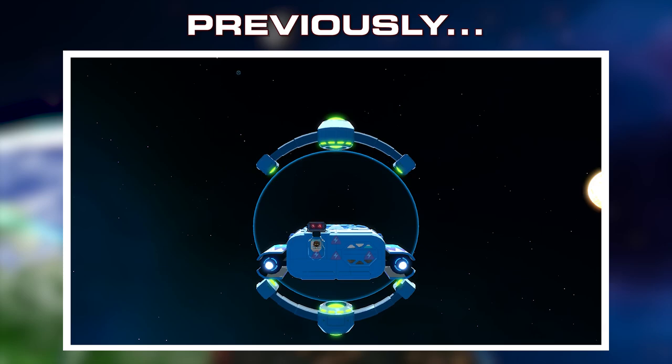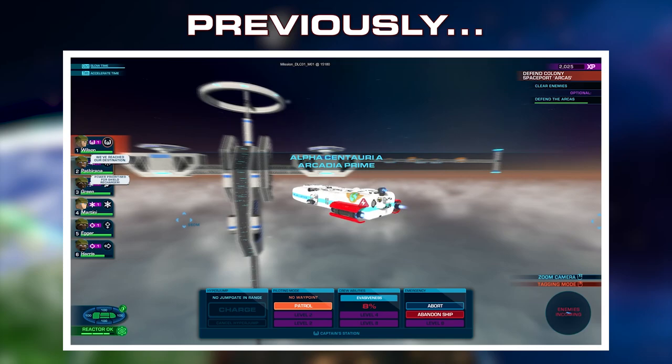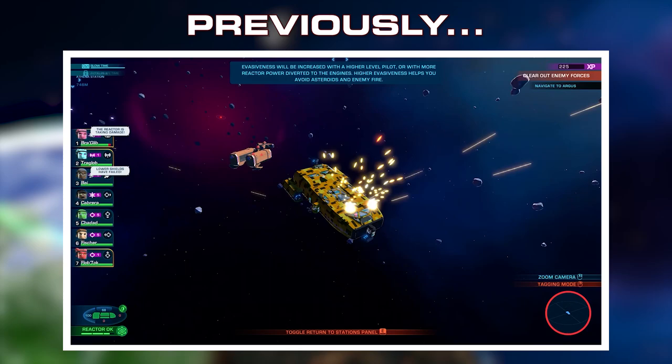As part of the Legendary Edition update, we've been working hard on a brand new campaign called Android Ambush. Set in the Alpha Centauri system and working with Athena's sister station, the Orion, players will take on a droid army led by rogue androids previously allied with the United Defense Force.